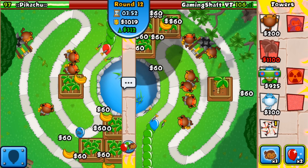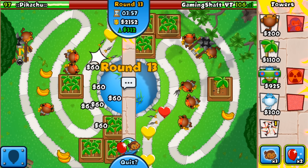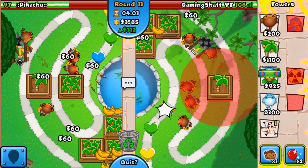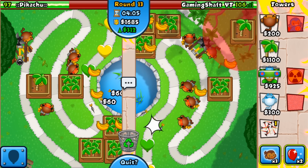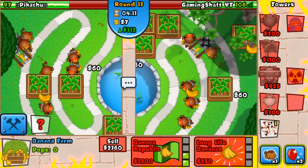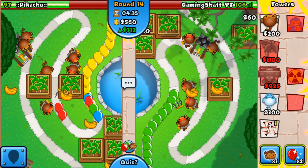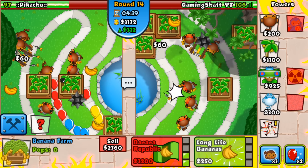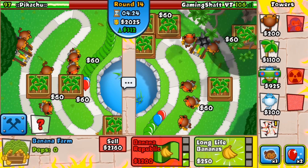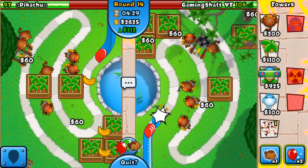Round 13 — my Juggernaut spot isn't the best at all. He's going for a couple more farms, so I'll just keep farming because he's farming as well. For any re-rushes we'll just boost and get Operation Dart Storm. I'll need to move one of those dart monkeys because that's going to be our Dart Storm spot.